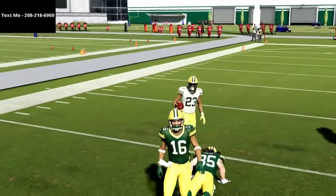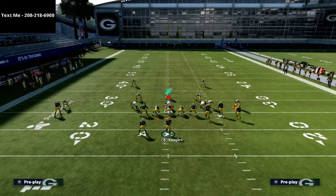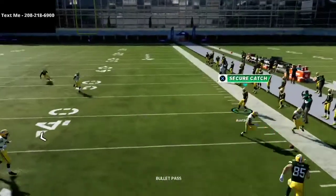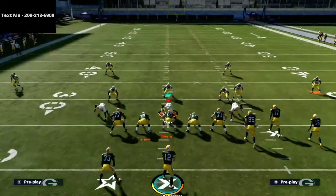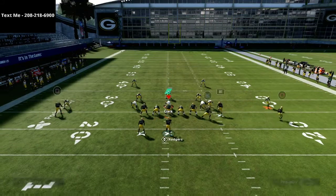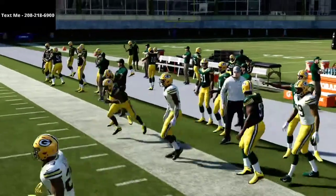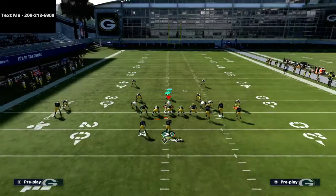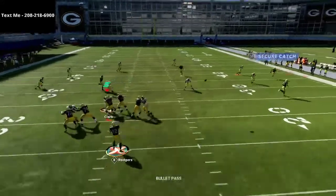That's the Cover 4 with 10-yard curl flats. It's a little bit of a tender route — you have to make sure that corner on the right is drifting back. Normally he'll drift back with no problem; occasionally he'll squat on it for a second and then drift. That's only really out of Cover 4 that you'll have to deal with that. If you have any issues, throwing it quicker is almost better. If they have deep out KO like the Packers do with Jaire Alexander, that can make a difference too.